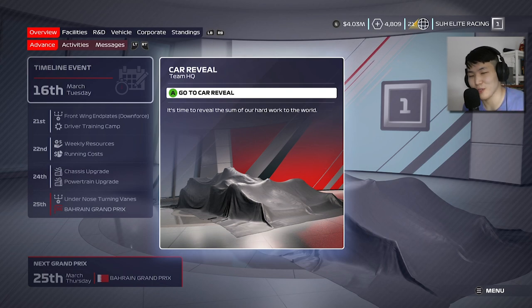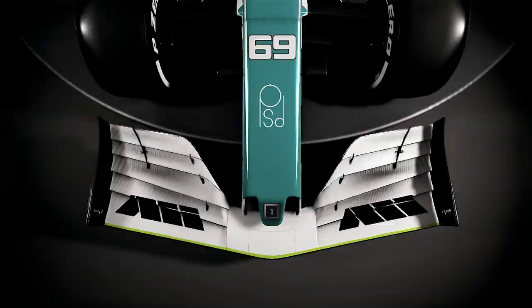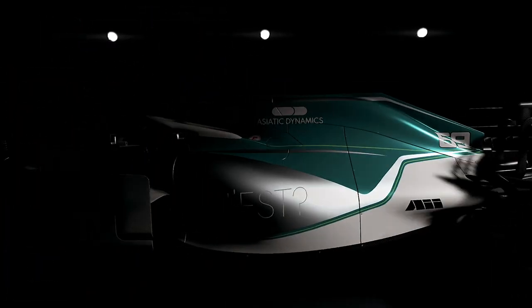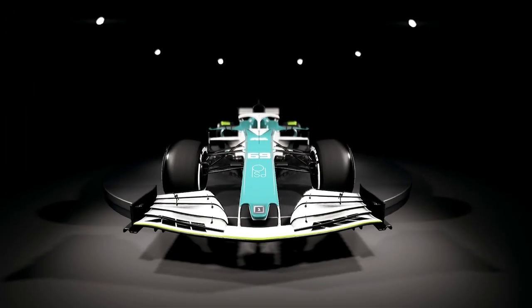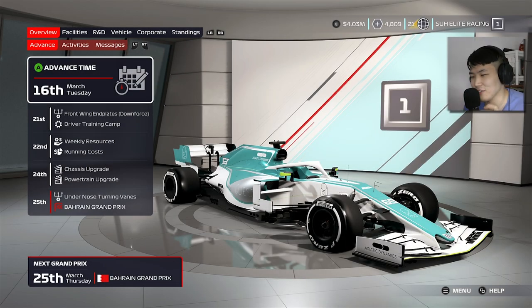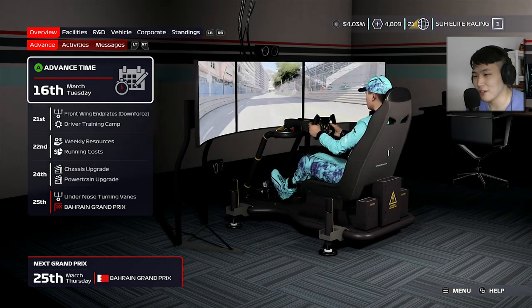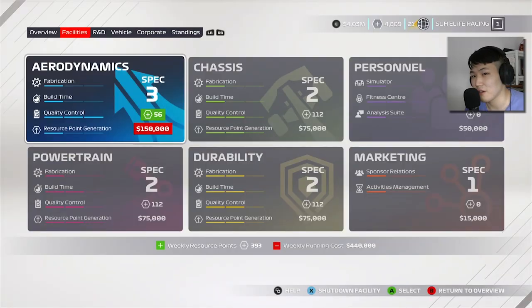Here we go — we are ready for the car reveal! The new car looks pretty sleek. We kept the icy blue texture and color, added a silver aspect to it, and there's an icy white going on the car as well. Our uniform has changed slightly too.